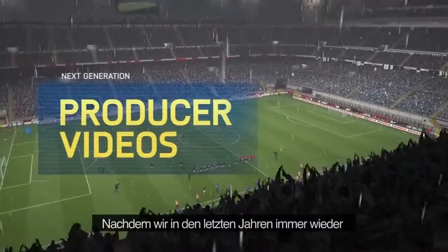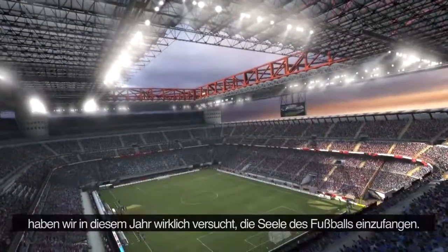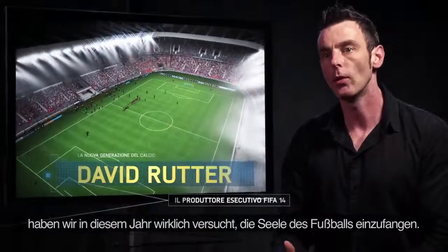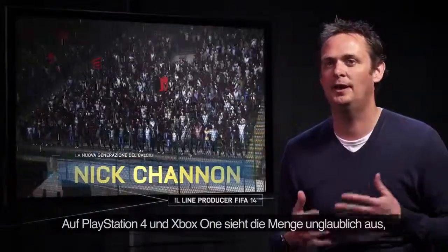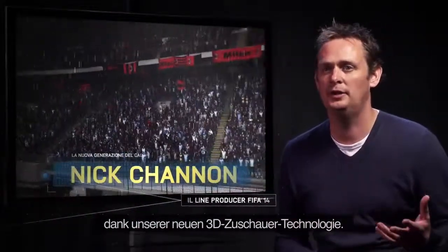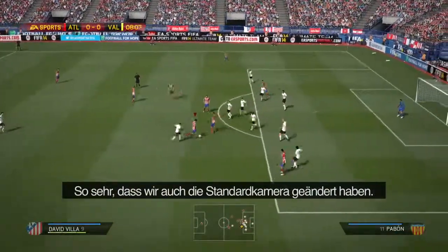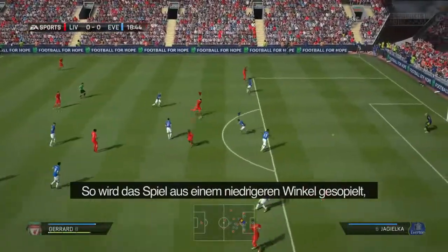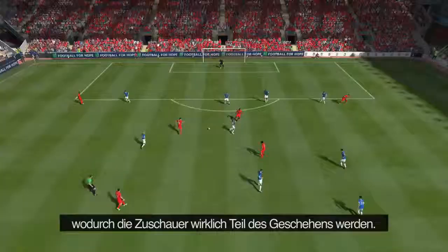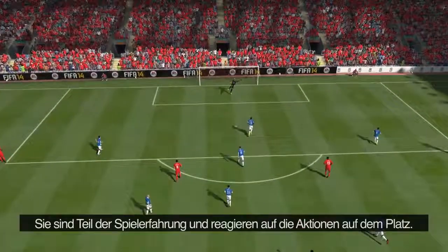Having received tons of feedback over the years about the quality of our crowds and our environments, we've really tried to capture the soul of football this year. On PlayStation 4 and Xbox One, the crowds look incredible with our brand new 3D crowd technology. This has completely changed the atmosphere within the stadium, so much so that we've also completely changed the default camera. The game is now played from a lower angle — it means the crowd are now fully part of the scene, fully part of the experience, and they react to the stories on the pitch.